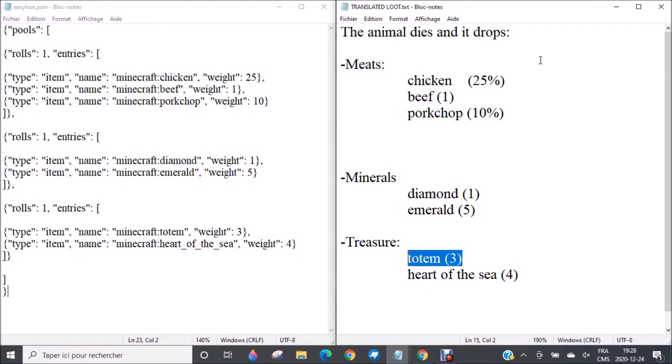So what is our mission today? We want to make an even more complex death loot. Today, I will teach you how to decide how many items you will obtain — for example, how many chicken you will obtain, how many beef you could obtain, pork chop, diamond, etc. So let's jump into this tutorial. I will just reuse the same one and add the new things.